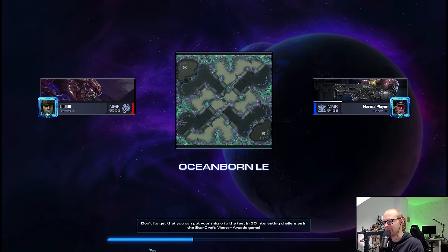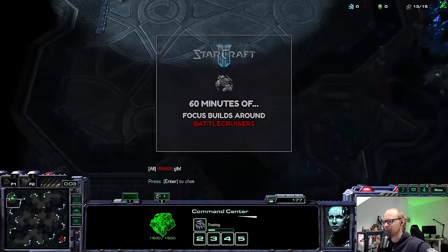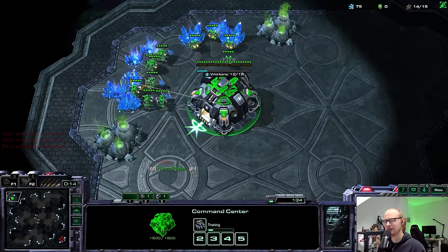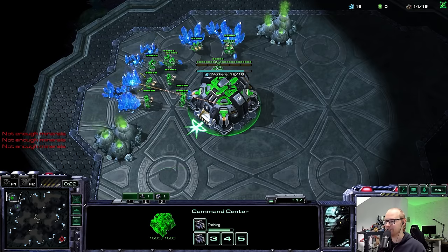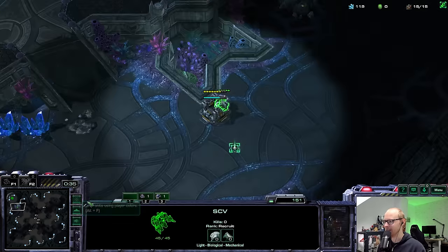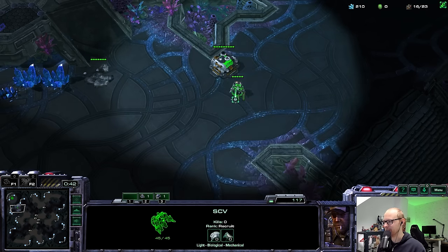First game of the day is against a 5000 MMR Zerg - that's in the lower Grandmaster range. The season didn't start that long ago, so not all high MMR players are promoted yet. Right now 5.4k is probably around rank 100 Grandmaster, but realistically as the season progresses it'll be about rank 150. A cool idea I had was to go for a single Hellion drop with a proxy Starport and then make a Battlecruiser from it.